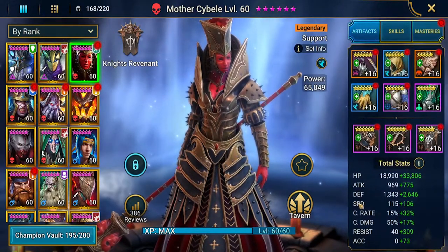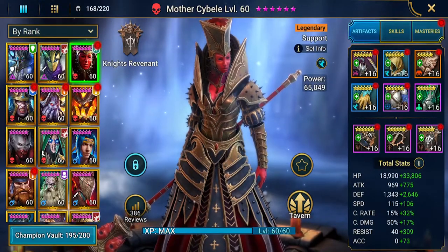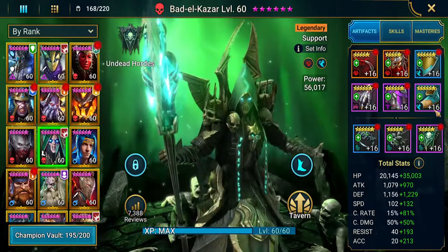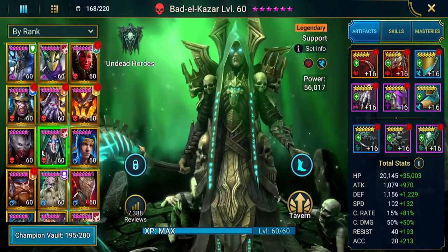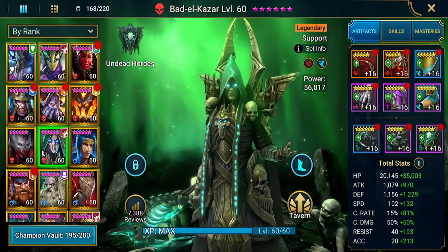We're going to run her with no masteries just so you can see if she makes sense to run. Next up we've got Bad-el-Kazar — you know how this guy's built if you've watched any of my videos. He's in Perception and Speed sets. He's got good health, good attack, good defense, 234 speed, excellent crit rate and crit damage — enough to get heals. He's at 233 resistance and accuracy, which we could definitely build up a little.